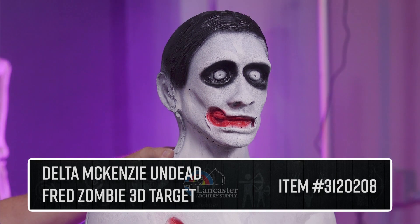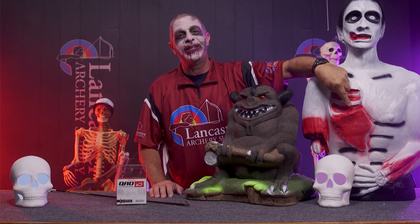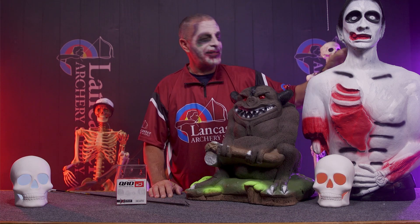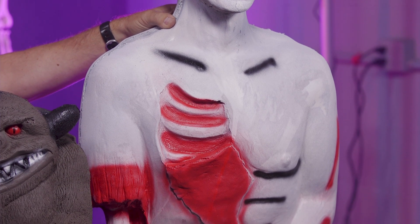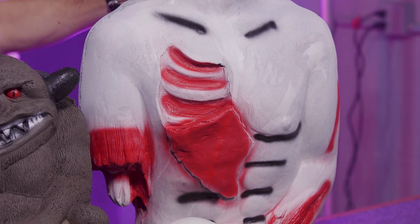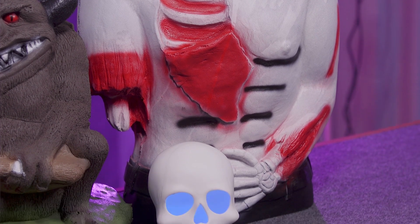Fred here is a Delta McKenzie Target. This is a self-healing foam — he doesn't look like he's healing too good here, but it is self-healing. You can shoot Fred with field points or broadheads. Great target there, and that's just a fun thing to shoot at, right?